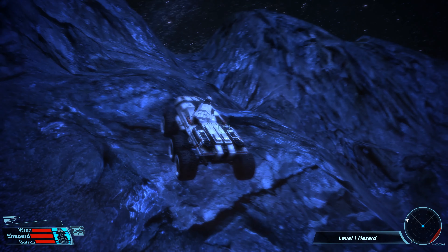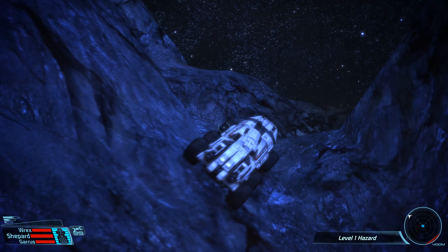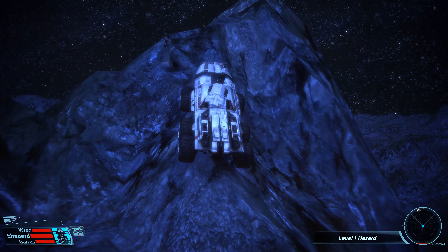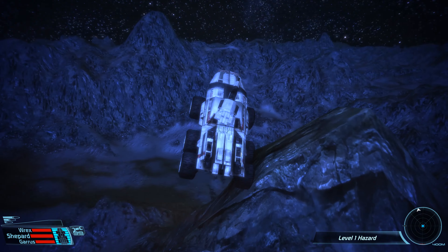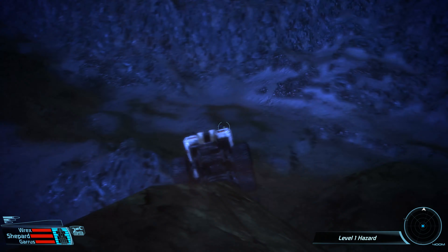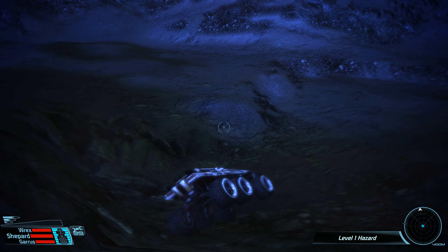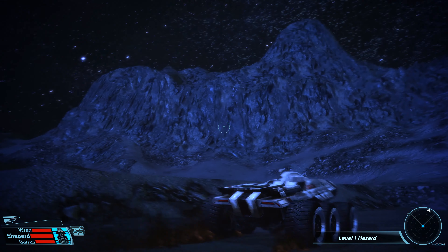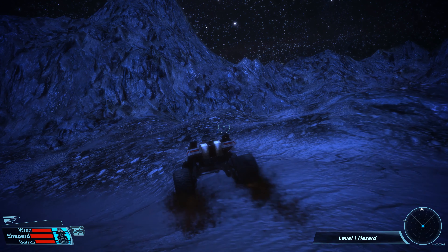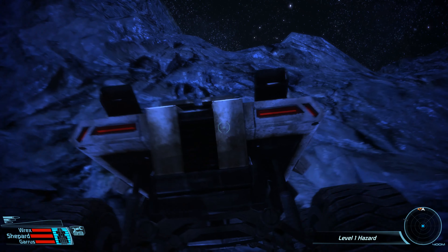I'm guessing the Geth Outpost is the actual exclamation point, so we're probably going to end up hitting that first. None of these outposts actually make you leave the planet anyway. We just flipped — turned into a bouncy ball there for a second, but the Mako can handle it. Here we go, here's our first mineral! I knew there would be some.